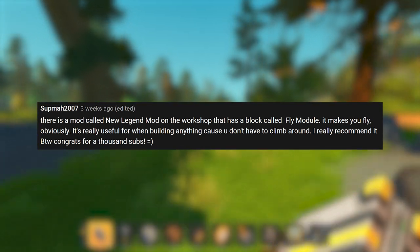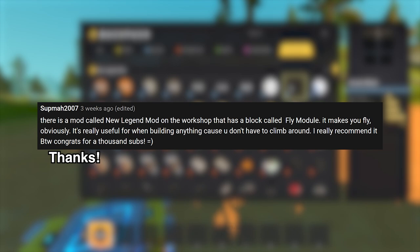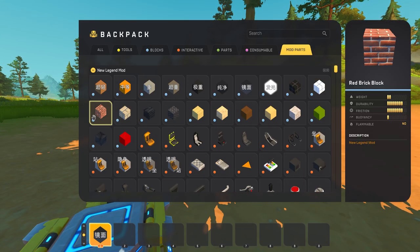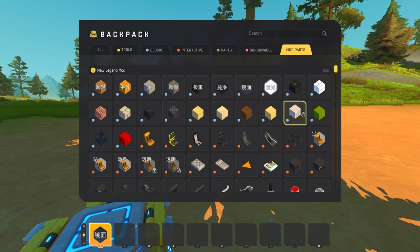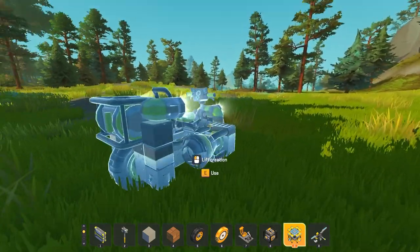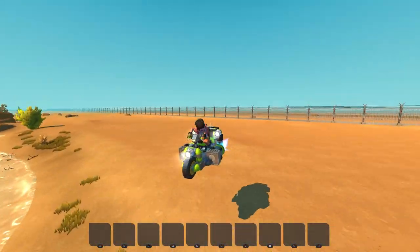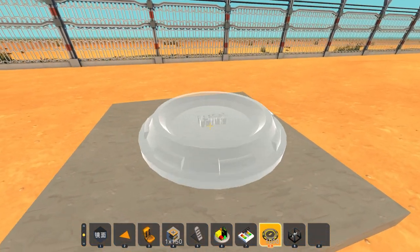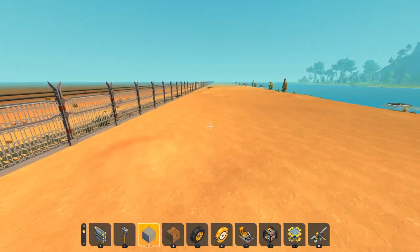Thanks to a comment, I also added a new mod called the New Legend mod. Among other things, this provides the ability to fly. I didn't need it a ton here, but it definitely saves some time and will in the future. I took my standard trip out to the edge of the world, this time on a jet bike to switch things up. In order to fly with the New Legend mod, you need to place down and activate a block called the Fly module, which I did on a concrete slab so I didn't lose it.